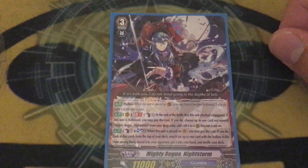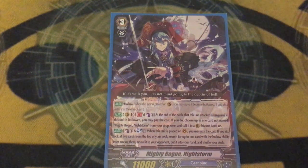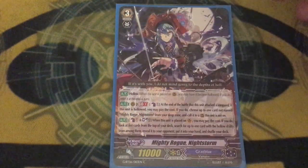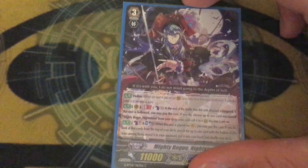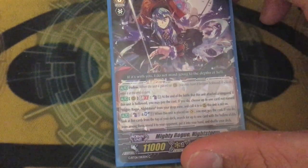We're running one copy of Mighty Rogue Nightstorm — hollow, and at the end of the battle where it attacks, counter-blast one. If Nightstorm is hollowed, you can call a card from the drop zone into a different circle. You can't call on top of Nightstorm because Nightstorm's gonna die, but it gives you multi-attack, so it's really solid. It's the Liddy clone, so on-ride: counter-blast one, soul-blast one, check up a Viper, hollow it, add to hand. It's a nice one-of tech.